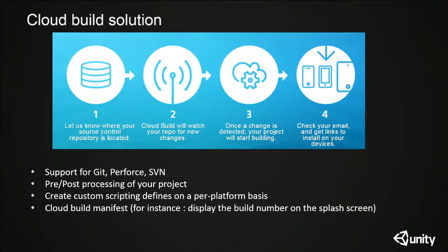You don't have to wait. Submit something — if there's something wrong, you'll know it over email. You'll know who broke it and which changes broke the build. You can also add specific pre- and post-processing on your project, and you can add custom scripting per platform, so you can have a totally different build pipeline for Android or iOS.